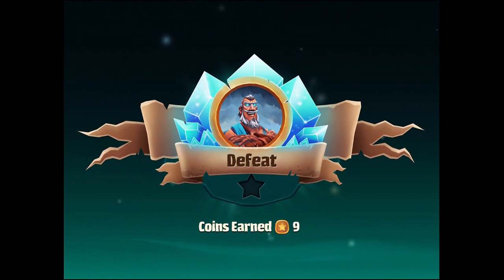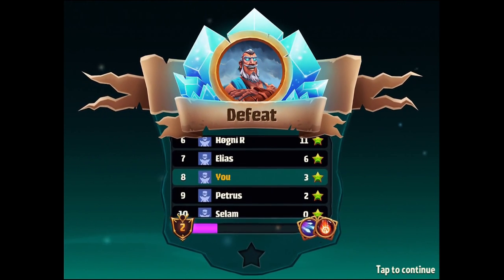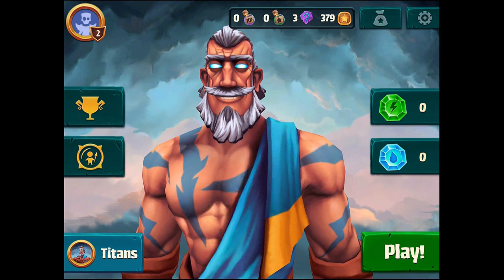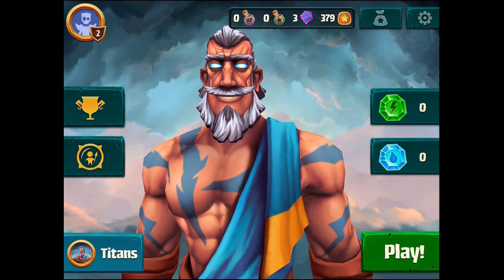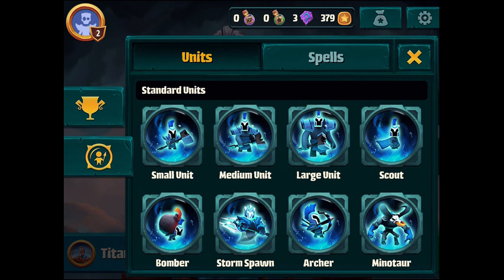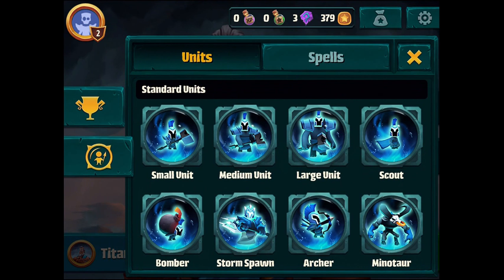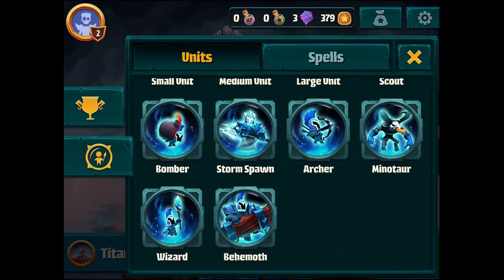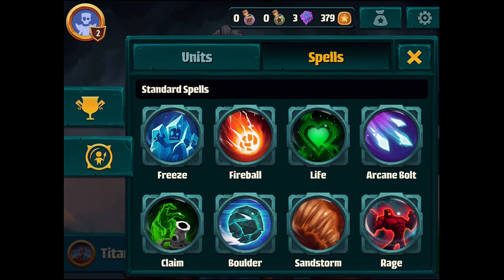Spellbinders has a slightly different element where you have those cannons — those control points — which are more important to swaying the battle. If you control all three of them you get an extra boost. I lost but I still get a few coins. Looking at the leaderboard, you can see all the units available to me — I'm not picking a smaller number for a deck.